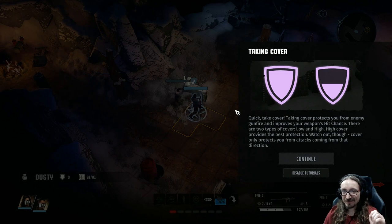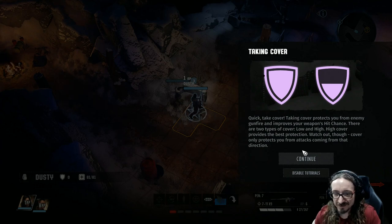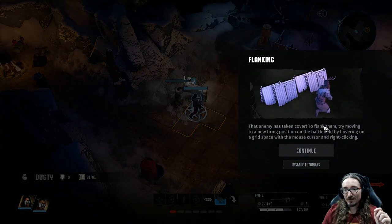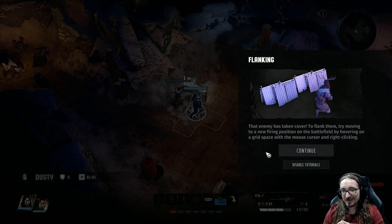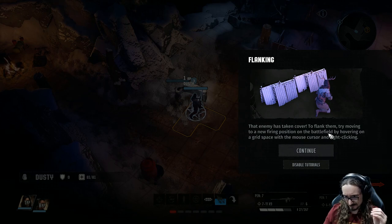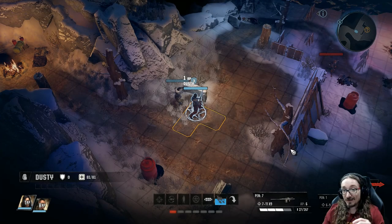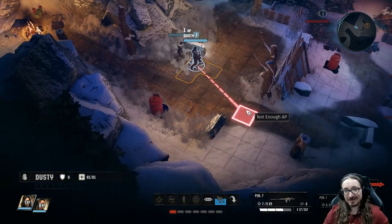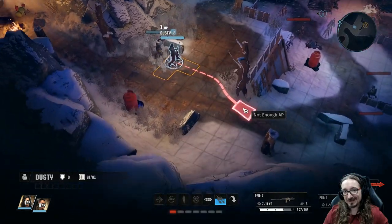'Taking cover protects you from enemy gunfire and improves your weapon's hit chance. There are two types of cover — low and high. High cover provides the best protection. Watch out though — cover only protects you from attacks coming from that direction.' 'To flank them, try moving to a new firing position on the battlefield by hovering on a grid space with a mouse cursor and right-clicking.' Yeah, this is starting to feel really good. This combat — it's like straight out of XCOM, which to me is one of the best turn-based interfaces. You really get to scroll around and rotate as well.